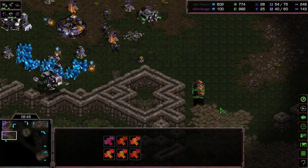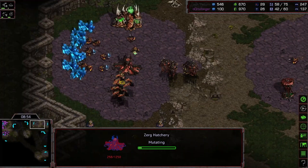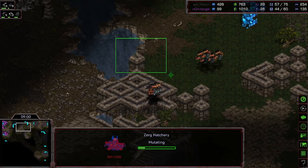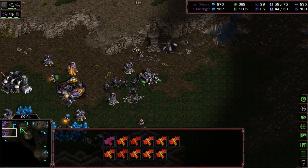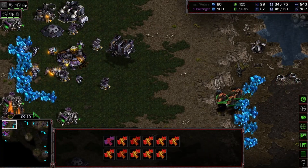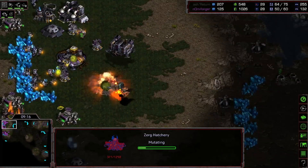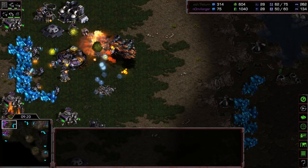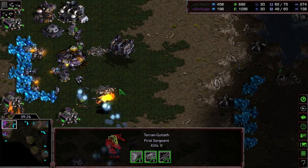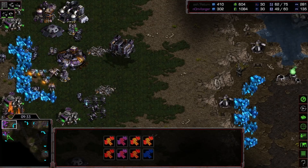We're going to get those scans eventually. We are just playing heavy muta. This is of course one of those counters that people really like: against mass goliath, you just get a couple groups of mutas and you keep hitting simultaneously — it works well enough. Three mutas for a couple turrets and a couple goliaths.